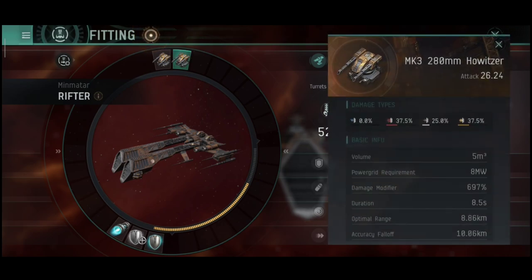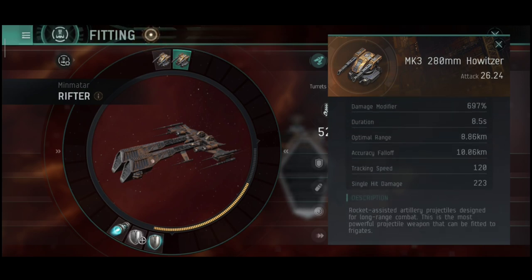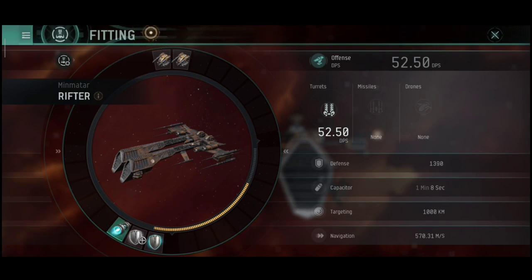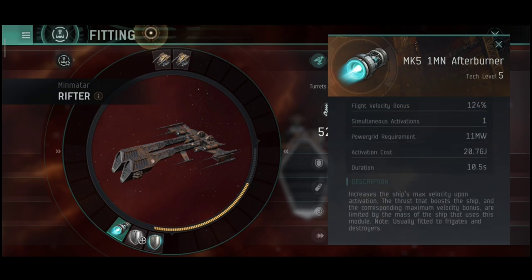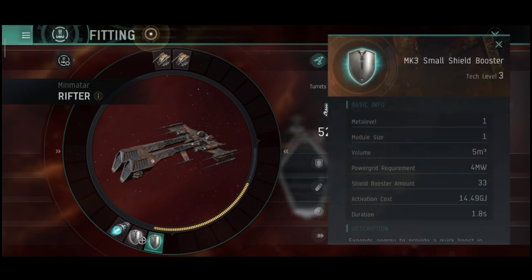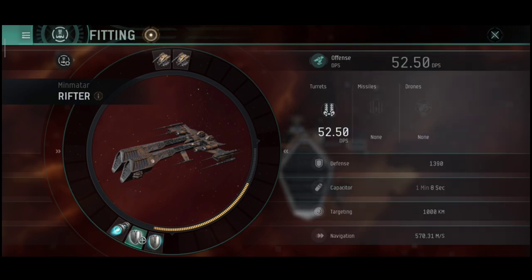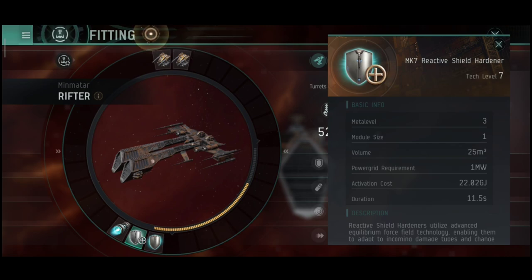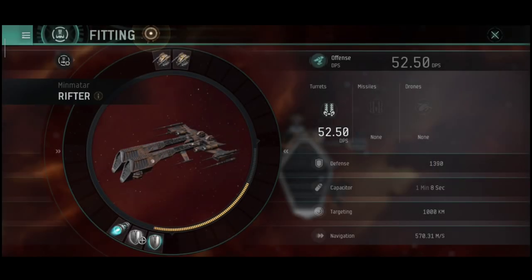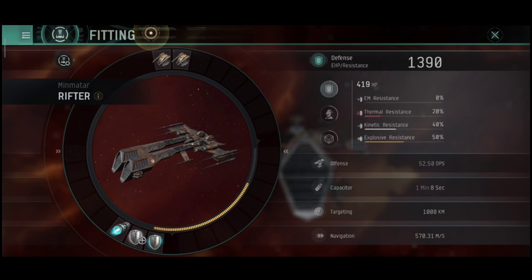Let me show my fittings. I'm using artillery on this ship since close range in this game is not working properly so far. MK3 280mm howitzers — pretty affordable gear. I could fit Republic Fleet guns but that won't be an accurate representation of early stages. I'm also running an MK51 MN afterburner, MK3 small shield booster, and MK7 shield hardener. This is pretty much an active shield tank. There's no CPU issue. No rigs on this ship, which is frustrating — no rigs and no medium slots take away a lot from the ship.